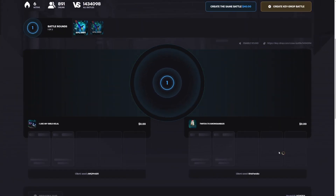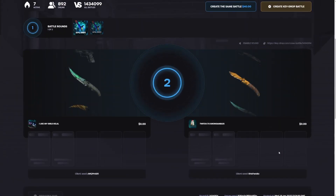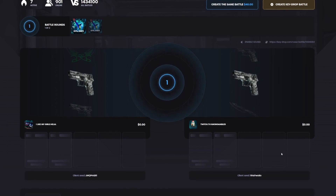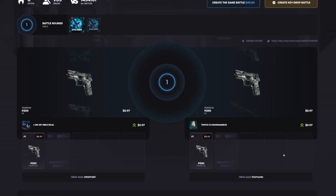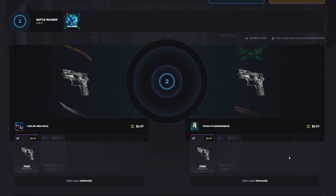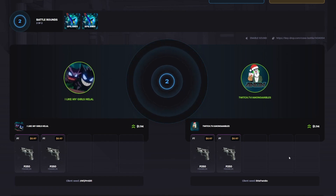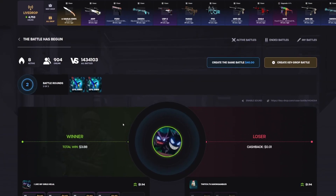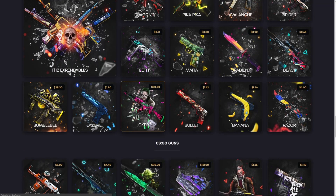Come on, here we go on the $220 knife battle. I pulled the Flip Knife Doppler yesterday on stream in a four-way 20 knife battle — hoping to pull it again, that was the best knife so far. Come on, something good, just one decent knife. We're gonna be tied — come on, give me the win. Okay, it's only four dollars difference, we move on.